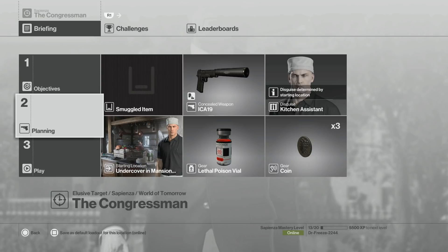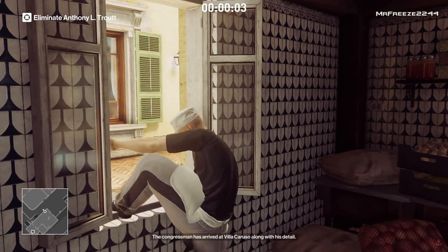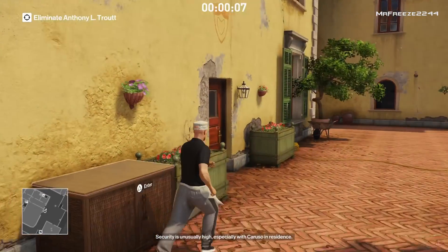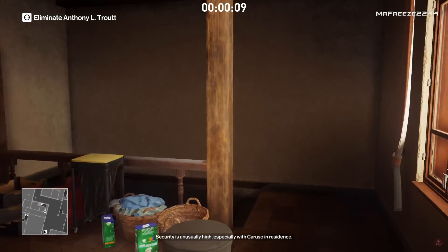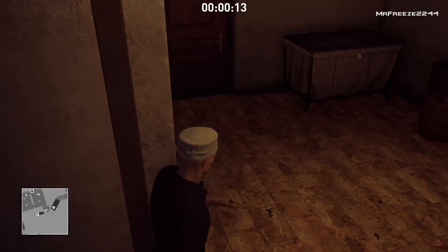Start disguised as the kitchen assistant. From the start, we're going to skip the opening camera panning shot and jump out of the window. The reason we're jumping out of the window is to avoid the camera down there — that's why I didn't want to go out the door. Then we're going to head down these stairs.